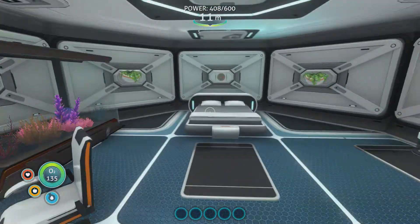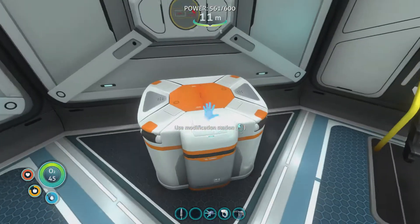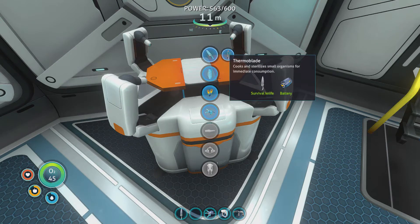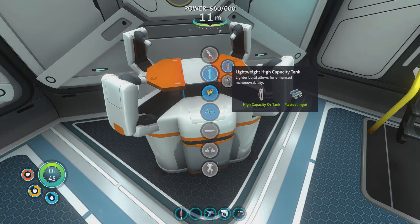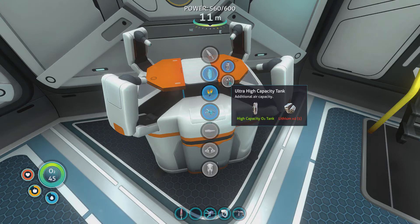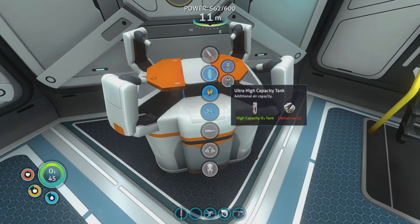I guess I should just go find them. So we're back — I've gone to my lockers, got all my stuff. Let's upgrade our survivor knife to the thermal blade; it cooks and sterilises small organisms for immediate consumption. I want to hold off for the ultra high capacity tank — I need the lithium for that.